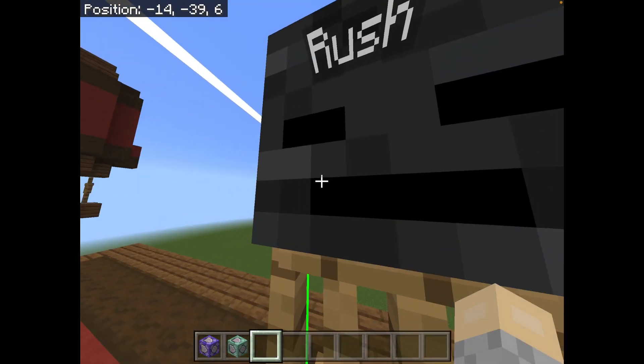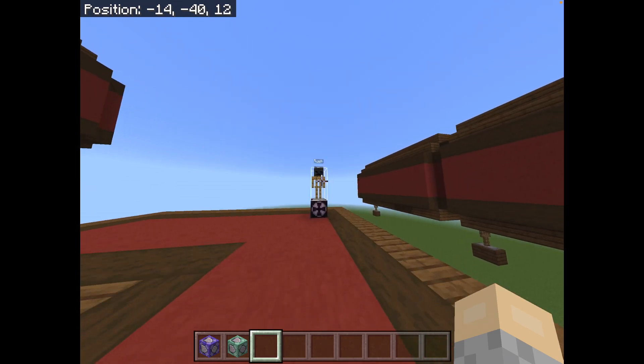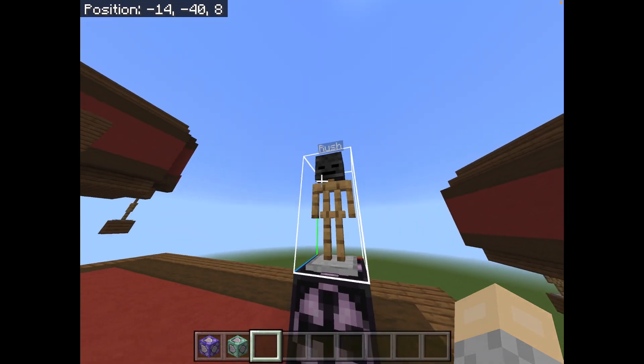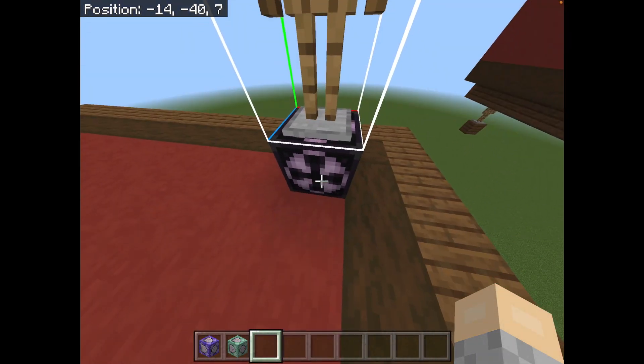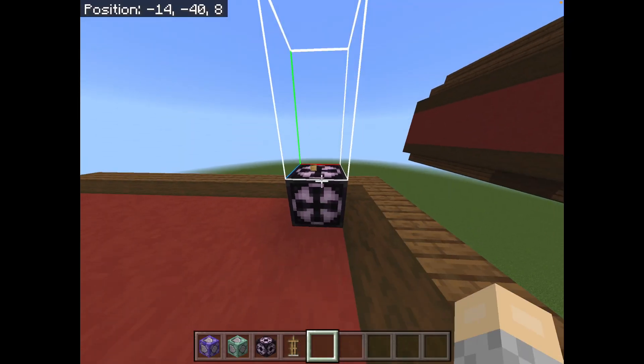This, if you look at it, will not actually appear once the commands are finished because this will be invisible. So the naming of this is important later. Once you have that done, you can just go ahead and hit save and then destroy it.